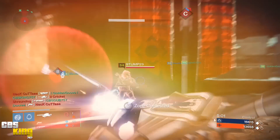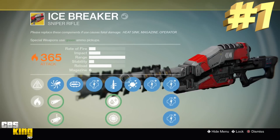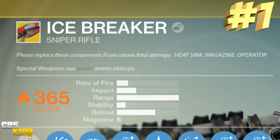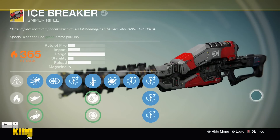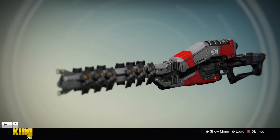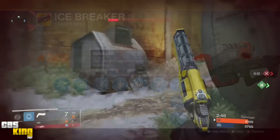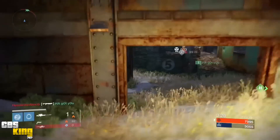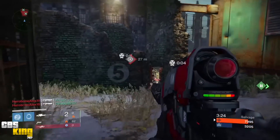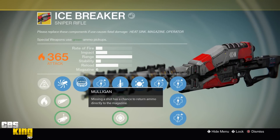Coming in at number one is the Icebreaker. Its description reads: 'Please replace these components if use causes fatal damage — Heat Sink, Magazine Operator.' One of the best things about the Icebreaker is the effect No Backpack — it cannot be reloaded but regenerates ammo over time. This is a very needed perk in different scenarios and makes it extremely versatile for both PvP and PvE. Its perks start with Mulligan — missing a shot has a chance to return ammo directly to the magazine.